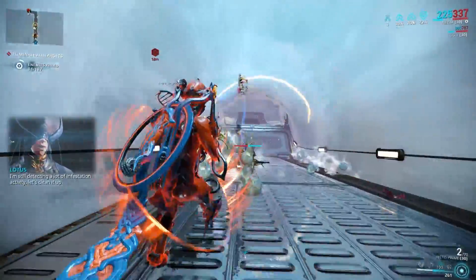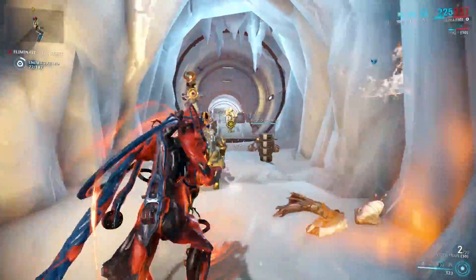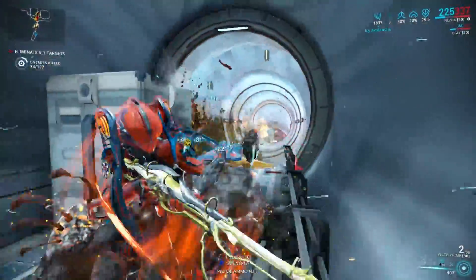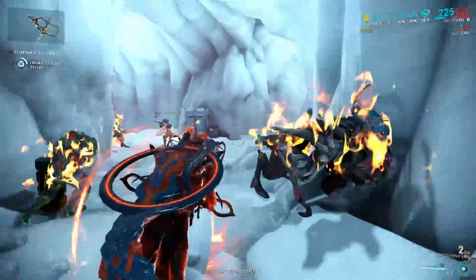Change: you can now swap your primary weapon while loading Volt's electric shield, but when you do this it will actually drop the electric shield. You can drop the electric shield as before without switching the weapon if you want, but now if you do switch the weapon it will automatically drop the shield.